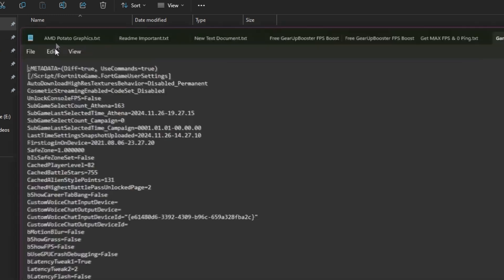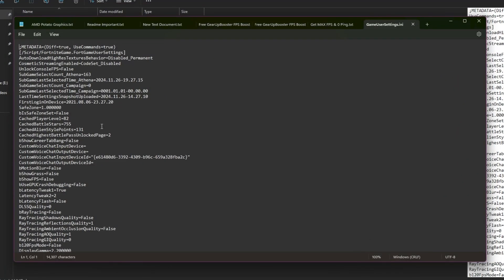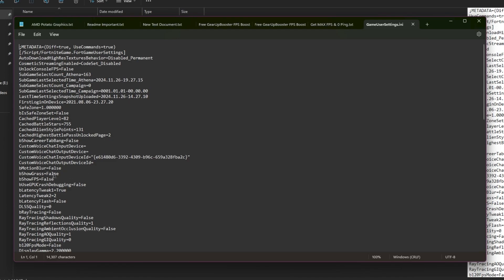Now hit OK and simply double-tap to open the file. Once you open up the GameUserSettings of Fortnite, you need to follow the same exact settings on your PC. First, find the bMotionBlur setting and make sure to set it to false. Then find bShowGrass and set it to false to disable the grass. Then here you will find ShowFPS — this is your personal preference. You can show your FPS or disable it; I have personally disabled it.